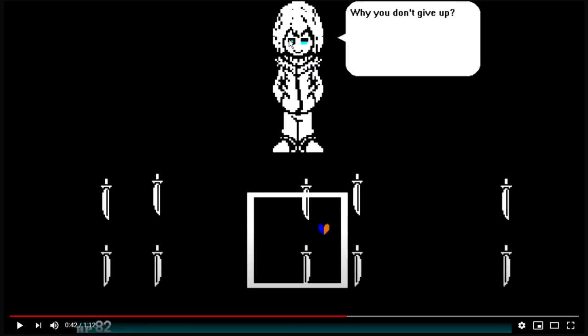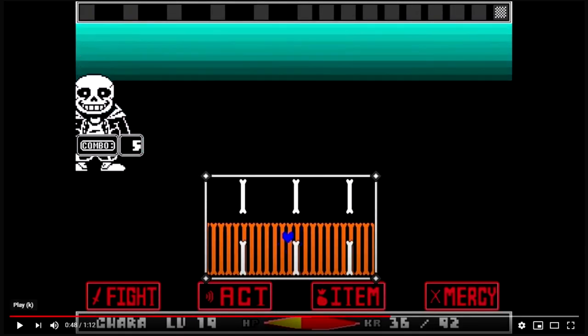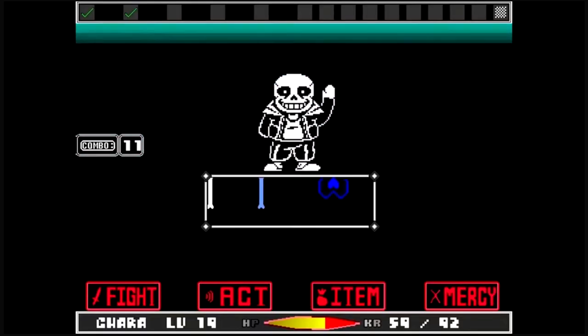I just noticed she has a star in one eye and the other is blue - that's so weird. There are jumping mechanics in this one - Undertale The Second Sans, Old Demo. I actually played this one on my stream for a little bit. This was one of my first games that I played on my earlier streams when I began again. He told me he could do a no-hit run on the first attack, and I almost did it but then got hit - very sad. There's a combo meter but I don't remember what it stands for.